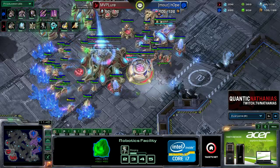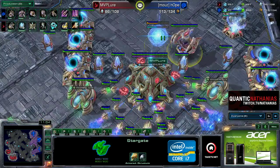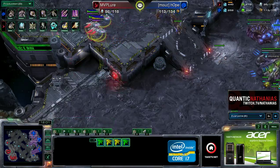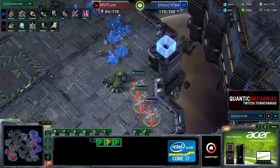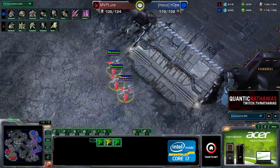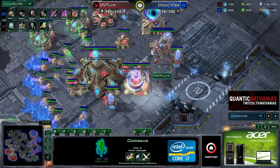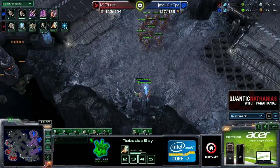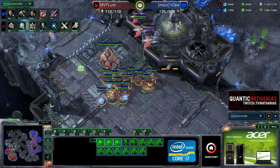Lure is actually moving straight into colossi — a very nice robotics facility timing, basically guaranteeing safety against the hydralisks. Sometimes Zerg players try two-base or three-base hydralisk busts in response to phoenix openers. Hope takes out another phoenix — Lure needs to be a bit less brave with these; five phoenix is 500 gas, which is quite a bit to rebuild. The first colossus is out and extended thermal lance is being researched for the extra range. A proxy pylon in the bottom center is taken out, so Lure loses his map warp-in presence.